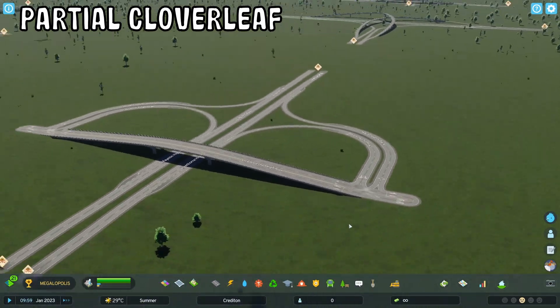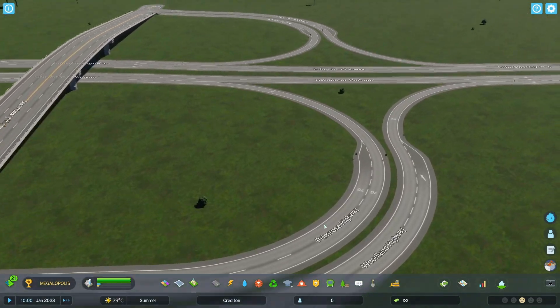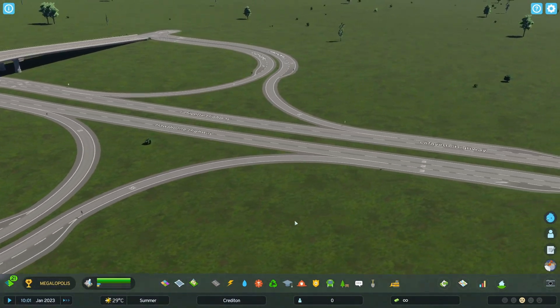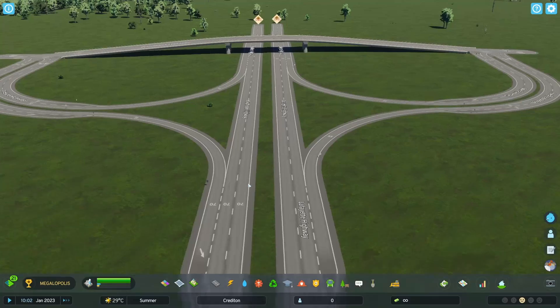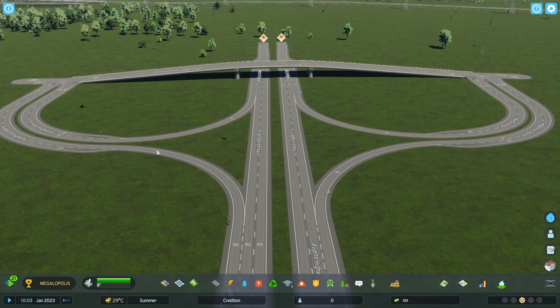Next up we got the partial cloverleaf, another classic interchange. Is it good for traffic? It's okay — it can hold up a bit of traffic, but yeah you could definitely use that, and again the looks of it are really good. Love the lane markings as well.